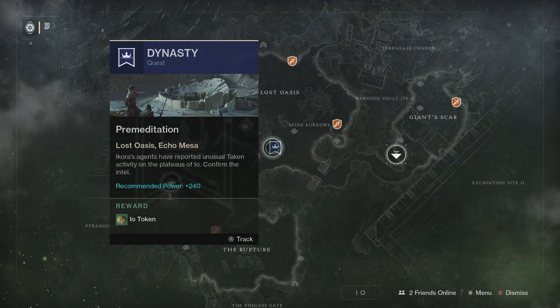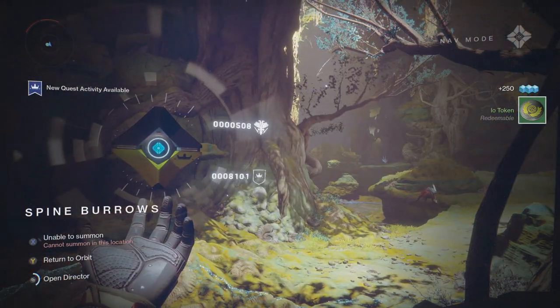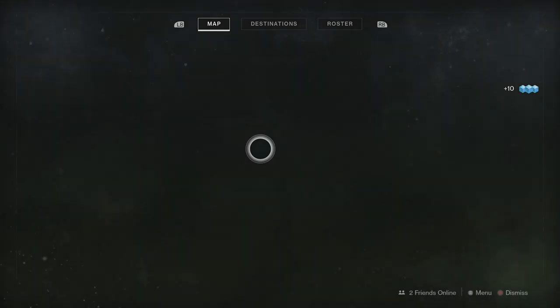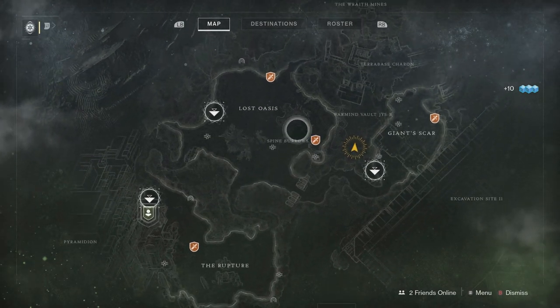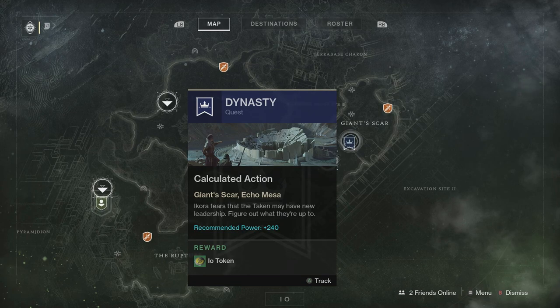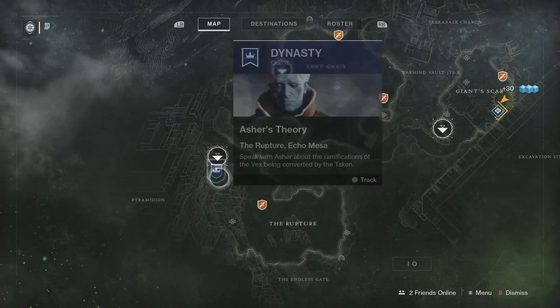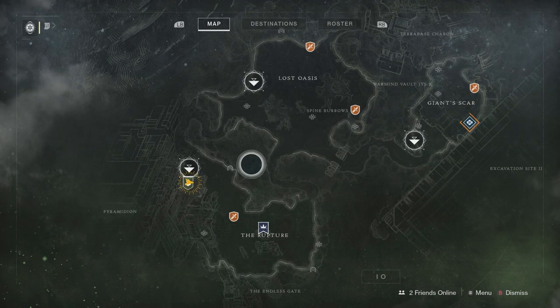The first mission is known as Dynasty, also called Premeditation. Once you've completed that, you'll be prompted to do two other quests. After completing the first mission, it will give you the next quest activity. Open your director and look for the one with the crown — Dynasty again with Calculated Action. After completing your second quest, you'll be prompted to speak to Asher.